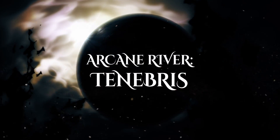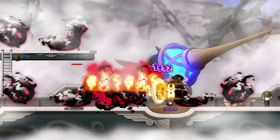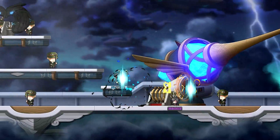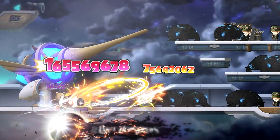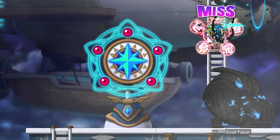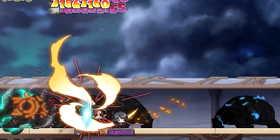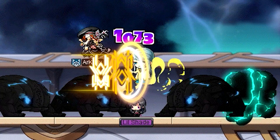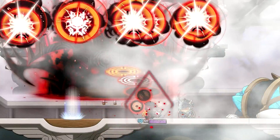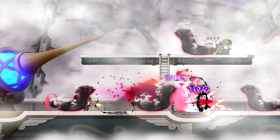Before you can face the Black Mage, you'll have to first navigate and survive the final region of Arcane River: Tenebris. Tenebris is filled with hordes of monsters and quests for you to conquer. The first area you'll encounter while exploring Tenebris is Moon Bridge, Last Horizon. There you'll encounter Fleet Signals that you can charge up with Magic Stones. If you activate all four Fleet Signals, you can gain a powerful buff to help you defeat the mysterious monsters. The second section of Moon Bridge is shrouded in fog, where you will encounter strange weather patterns and mysterious monster attacks, all under an ominous heavy fog.